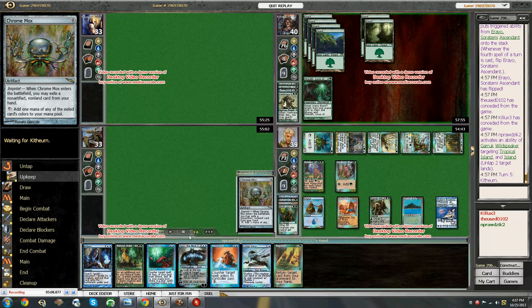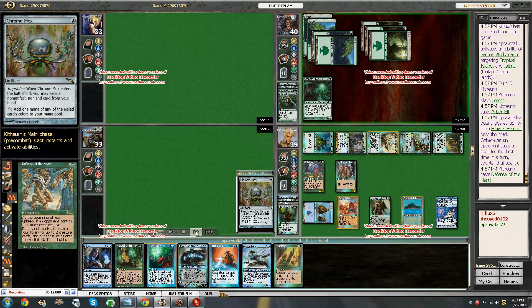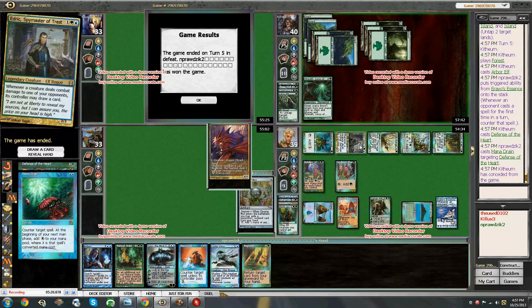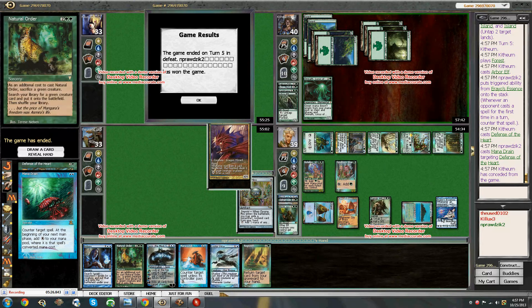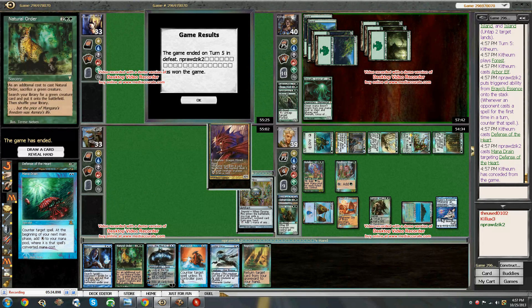And they quit. Everybody quits. Even the Omnath player who tries to go for it with the defense of the heart and the mana drain — he quits. Any win in multiplayer? Well, Arreo is one way. Of course if you let the Arreo go through, then I had Bribery and Natural Order that turn. I'm fairly certain that would have elicited a scoop — any of the three cards: Arreo, Natural Order, and Bribery together most likely would have got the flip.